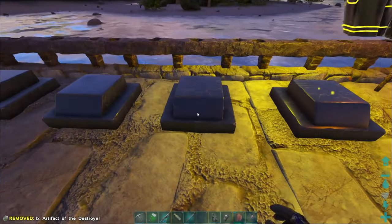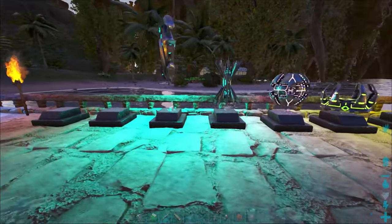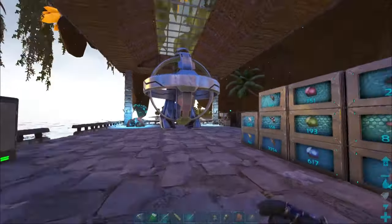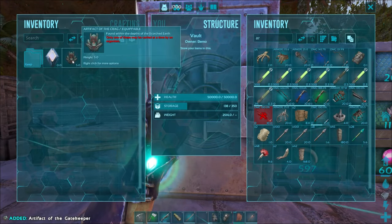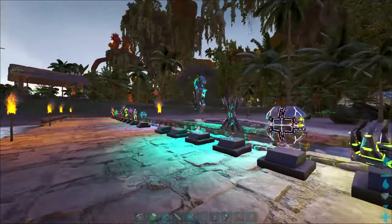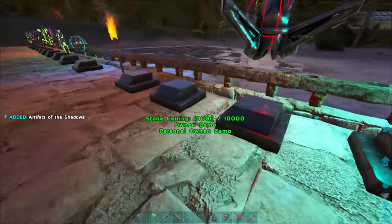Very nice — let's get them put in here. Each one doesn't really matter which goes where. Wait — one, two, three, four, five. Oh that's right, the other two I didn't grab today — they're in my storage vault because we got them before when we were taming wyverns and griffins. Here we go, there's one and I think this is the other one — yeah, Gatekeeper and the Crag. I got scared for a second thinking I lost two. It's getting towards night time but we're good.